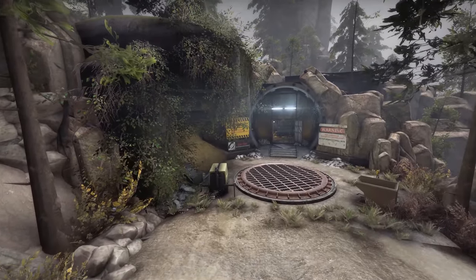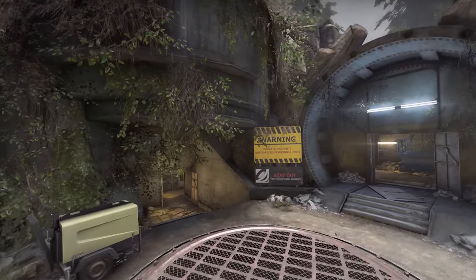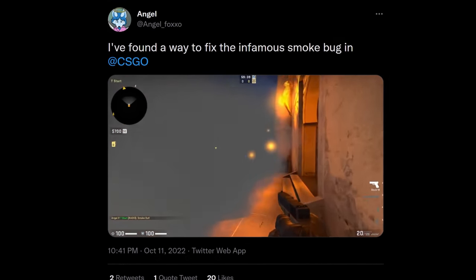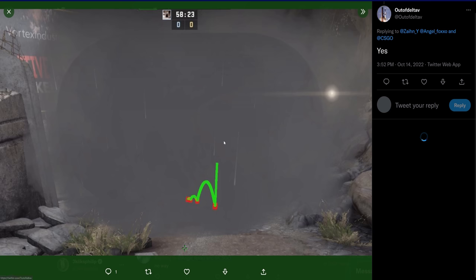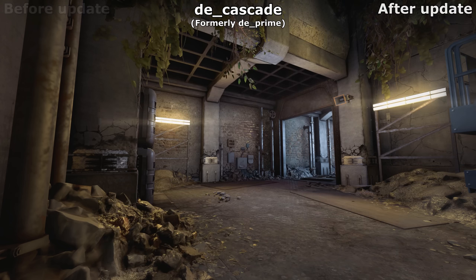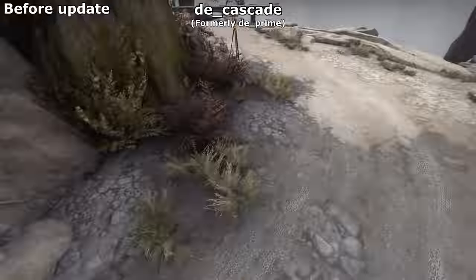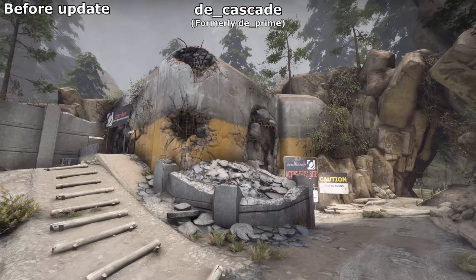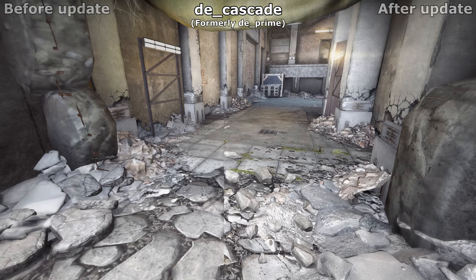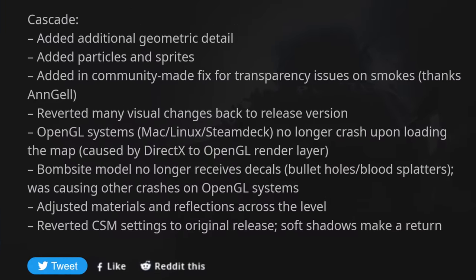You'll be happy to hear that Cascade, formerly known as Prime, has got its good looks back. The issue was that the particle systems were interfering with smoke grenades, and they were removed until a fix was found. Fortunately, AngelFoxo over on Twitter came up with a way of fixing it by adding an opaque mesh inside the smoke grenades to prevent stuff from showing through the smoke clouds. So not only are these effects back, but the mapper has gone about upping the quality of the map elsewhere as well. The soft shadows have returned, meaning you'll no longer see dynamically moving shadows of stuff on the ground anymore. This returns the map back to how it used to be, giving it a different look to almost every other map made for CSGO. It definitely looks like the map is pushing the engine to the limit though, as a few compromises have had to be made to the decals to stop it from crashing.